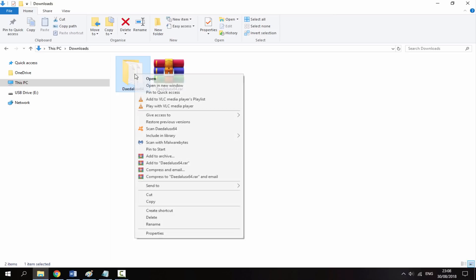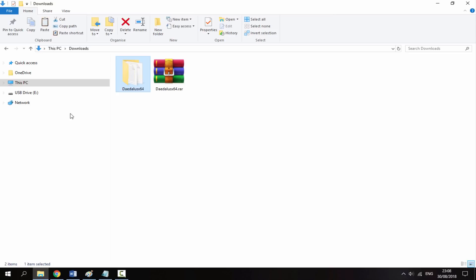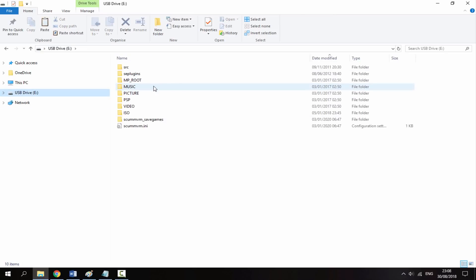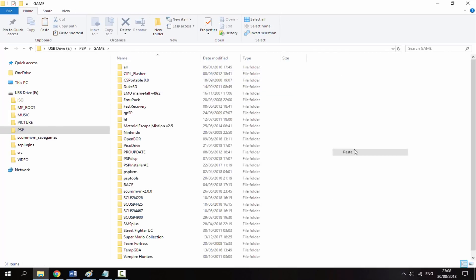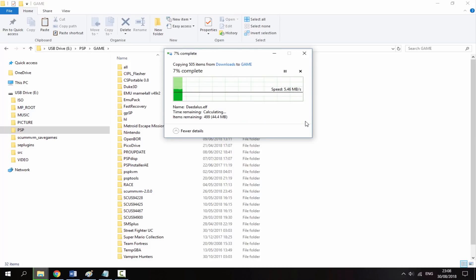Get the emulator, right-click, go down to copy, then go onto your PSP or PS Vita — it really doesn't matter. I'm going to be using my PSP 1000. Go into the PSP folder, into the game folder, then right-click and paste. Just wait for that to copy across — it's roughly 40MB, so it shouldn't take too long.